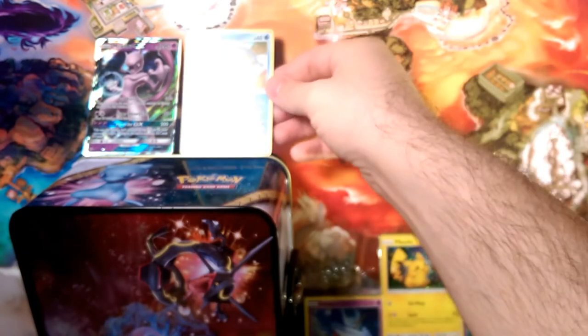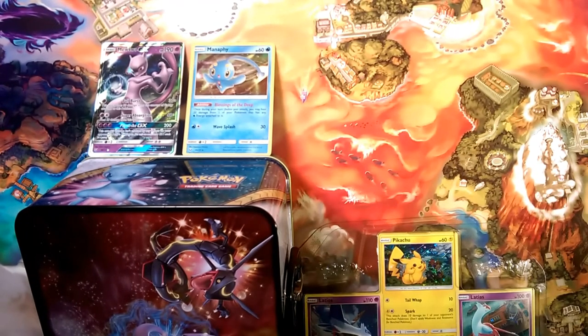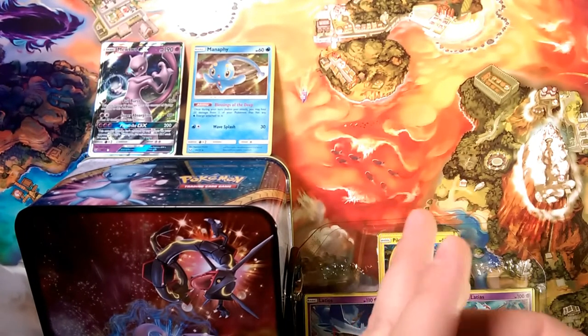Flick Poison Carnivine, and our rare is a Manaphy holo! We'll put up the Manaphy and head into our next Mewtwo pack, hoping we can pull at least one more shining or GX card.